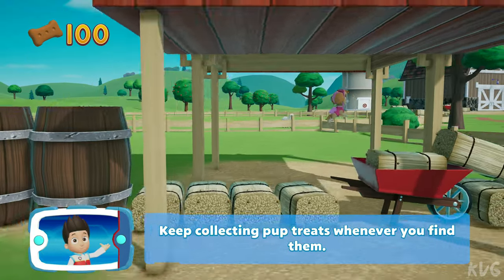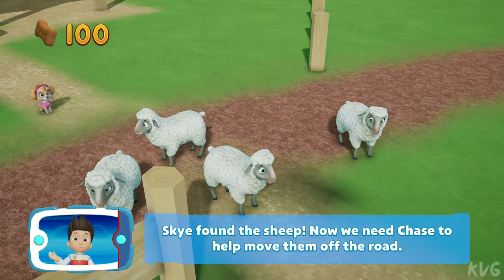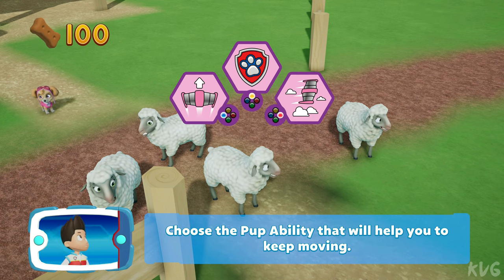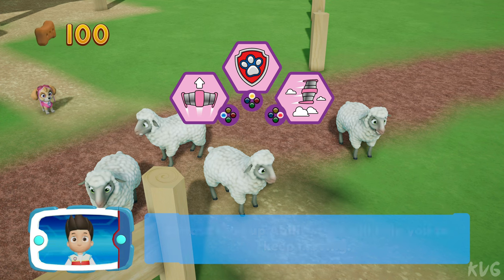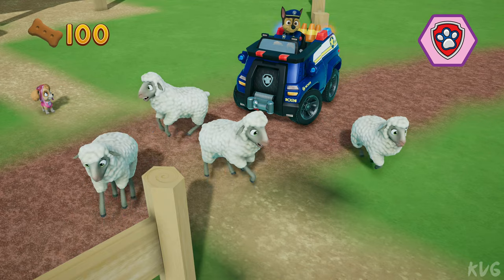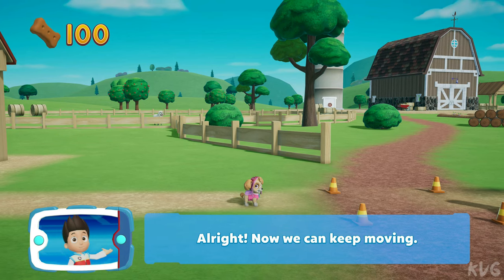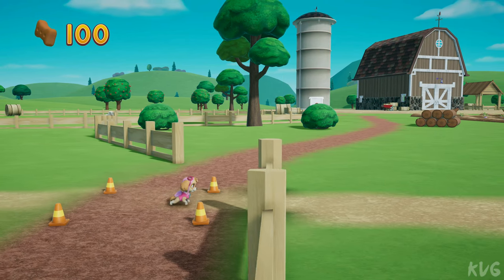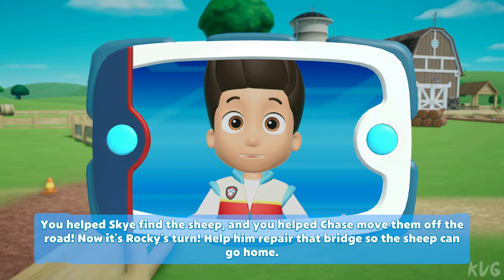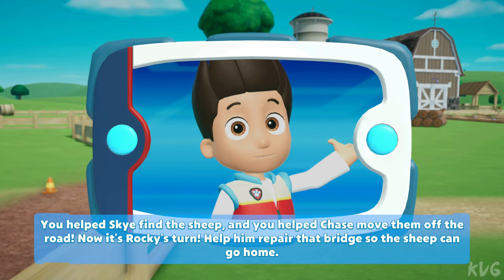Keep collecting pup treats whenever you find them. Skye found the sheep! Now we need Chase to help move them off the road. Choose the pup ability that will help you to keep moving. All right! Now we can keep moving! You helped Skye find the sheep and you helped Chase move them off the road. Now it's Rocky's turn — help him repair that bridge so the sheep can go home.